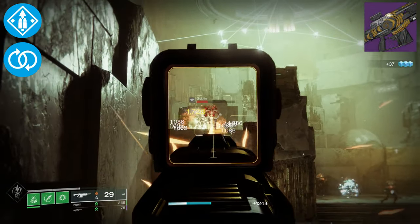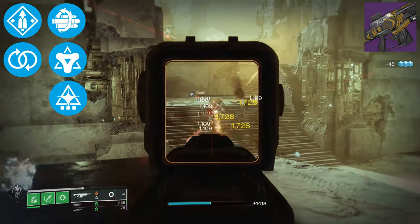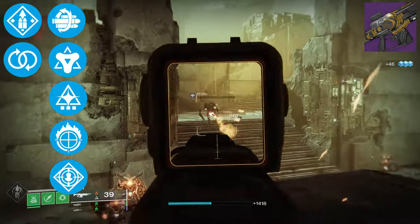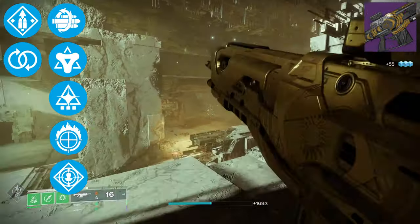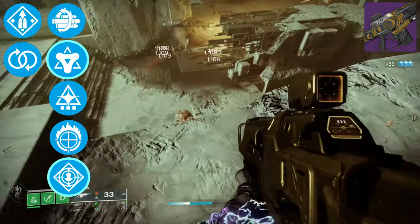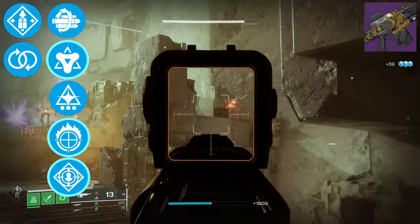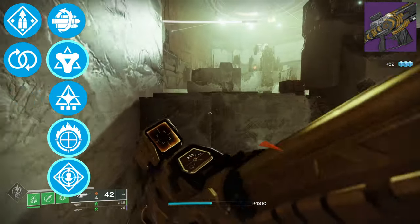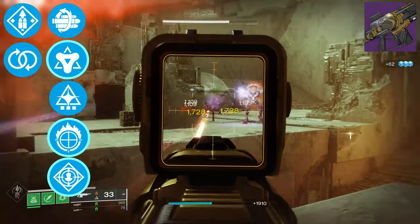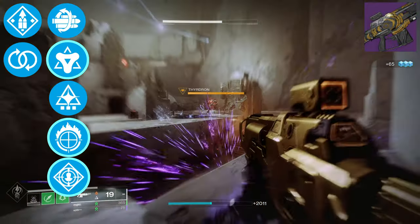And in Column 4, where this weapon really shines, you've got perks like Multi-Kill Clip, Golden Tricorn, Wellspring, Focused Fury, and Rampage. So you can basically pick your poison when it comes to a damage boost. I personally like Rampage, but Golden Tricorn or Focused Fury can also work, especially in higher-level content where enemies are more beefy. Focused Fury will proc much easier than Rampage, so grab your designated Trials carry friends and get farming the Summoner before the next season starts.